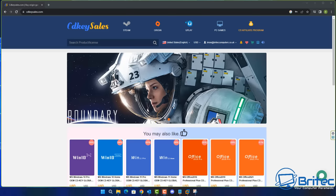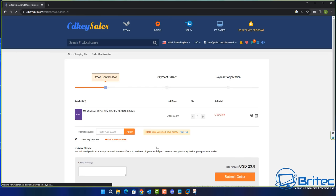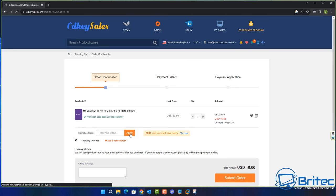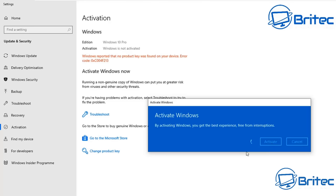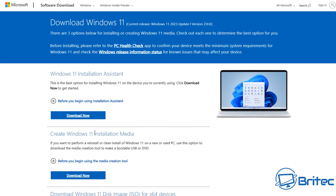But before we continue, let me have a quick word from today's video sponsor, CDKey Sales. If you're looking for a cheap Windows 10 Pro or Windows 11 Pro OEM key, check out the links in the video description. Use my promo code BR09 and get a 30% discount on all your purchases. You'll need to create an account and can use PayPal to pay and then activate your version of Windows.